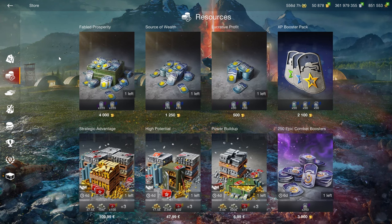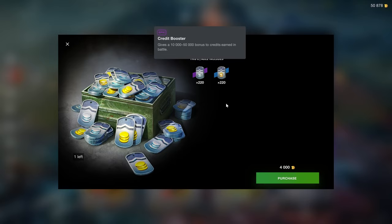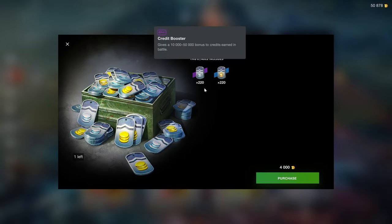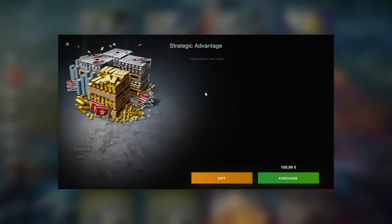Would you buy gold for gold? That's what you can do now: 4000 gold for 220 gold boosters and 220 credit boosters. The gold boosters make most sense to use at tier 10 because you can get up to 20 gold per battle, making 4400 if you win all 220 battles — which is not going to happen. So you're basically losing gold value here. 220 credit boosters add some value; credit boosters are most effective at tier 8, gold boosters at tier 10. You have to play 440 battles to get value out of this.